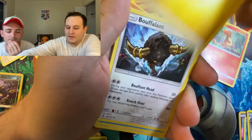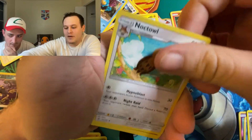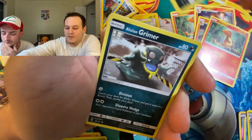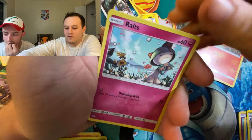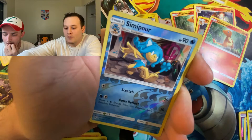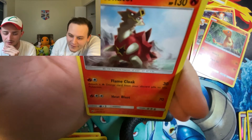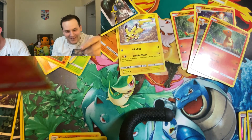Lightning Energy, Bouffalant, Simipour, Krokorok, Sneasel, Alolan Grimer, Ralts, Alolan Vulpix, Hoothoot, Reverse Simipour, and Turtonator. Non-Holographic Rare.